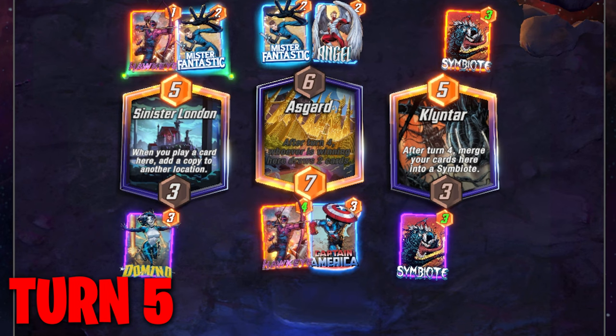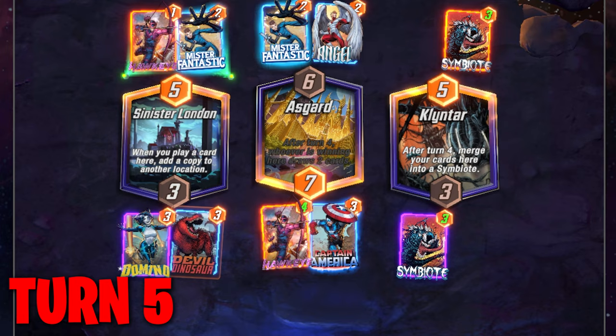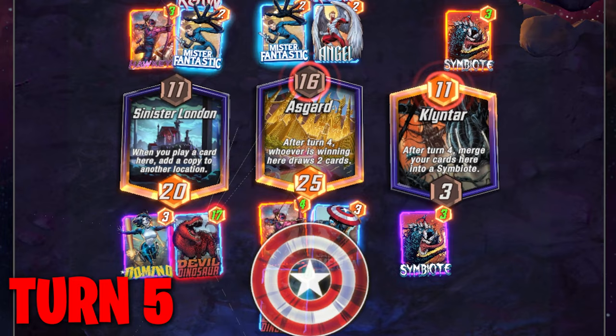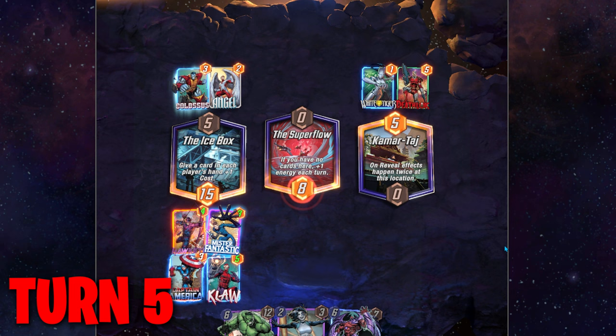Turn five — this is where we really have options and we want to do the math of the game. If we have a lot of cards in our hand still, we can play Devil Dinosaur to get plus two power for each card in hand. But more often than not, we're going to want to play Claw or Iron Man. Play Claw if you can confidently be leading two or even all three locations after playing him. Play Iron Man if you have a location that will be almost unbeatable or impossible for the opponent to beat if you put him down in that spot.